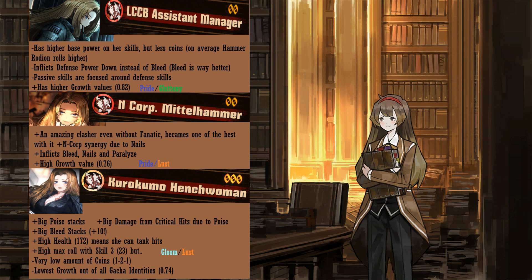Personally, I don't like LCCB Roteon. Her focus on defense down and the low max roll potential of her skills really bring her down. Not even her huge 0.82 growth can save her, so it's really a matter of who you like more between Hammer and Kurokumo Roteon. Kurokumo has better bleed stacks and good damage potential due to the critical damage of poise. However, Hammer Roteon is just absurd. Fantic is one of the best positive status effects in the game right now, and it's only going to get even better with more N Corp units coming out. If you want to roll, then aim for N Corp Rodeon — she is future-proof.